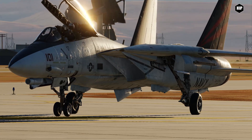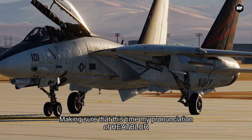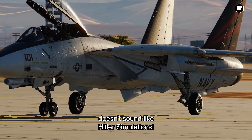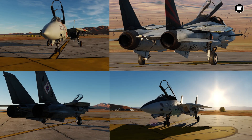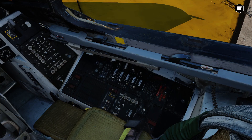This variant is closer in detail to the F-14B and it allows Heatblur simulation to roll out in an orderly manner the other two variants — the 95GR for the Iranian Air Force and the 135GR early version.